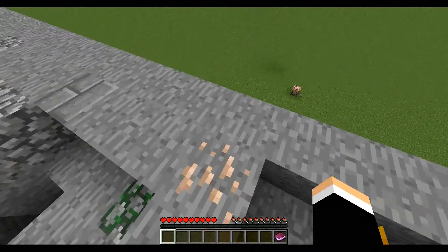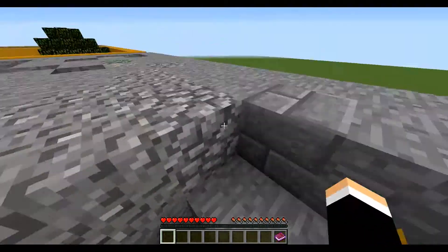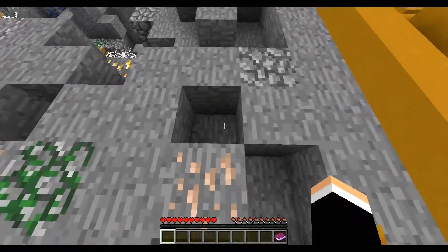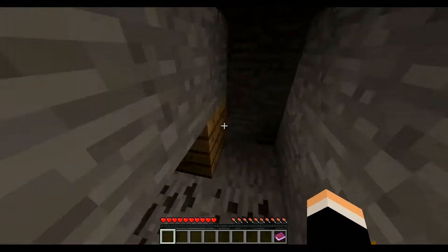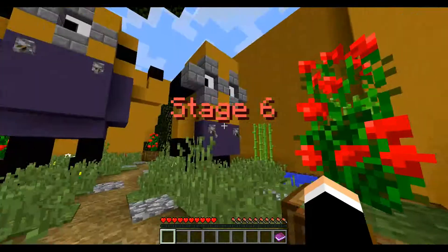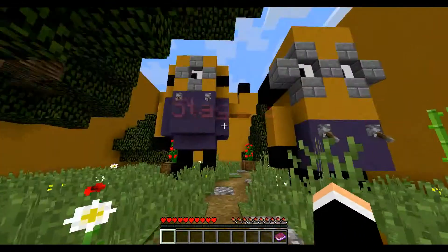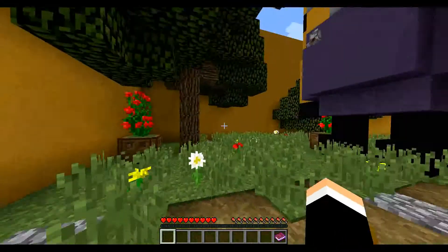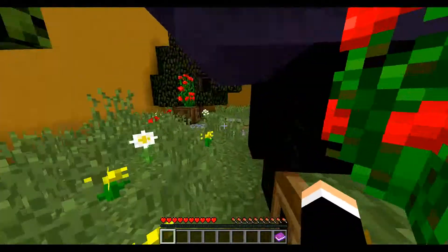Peculiar. Should we just risk it? I feel like we should explore first. Is this going to be another trick? There's no button here - I feel it already. It's as easy as that - we don't have to jump in the lava. Okay - minions! Not going to play with your levers, don't worry.